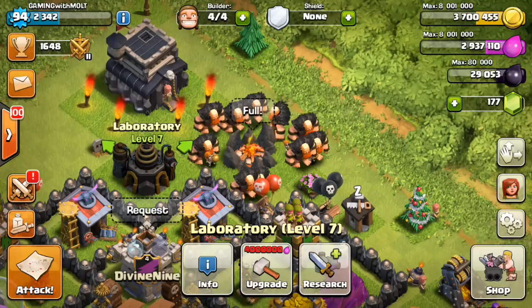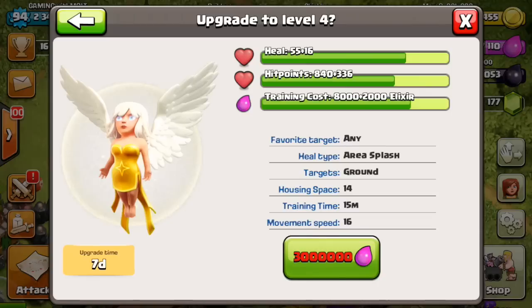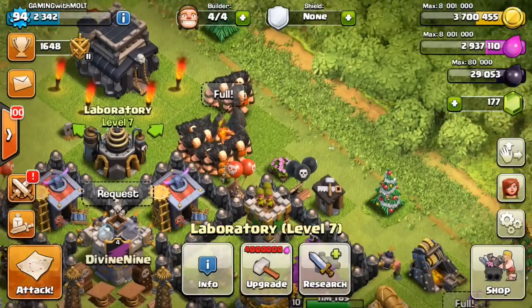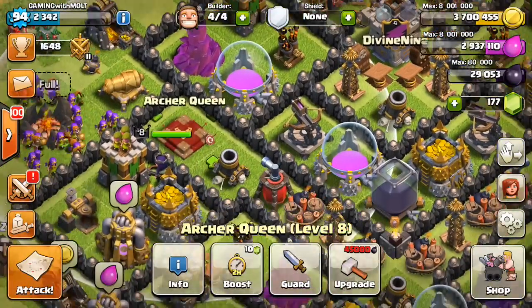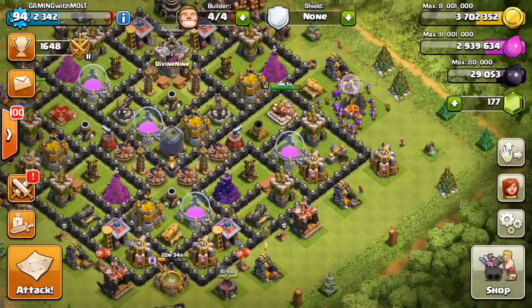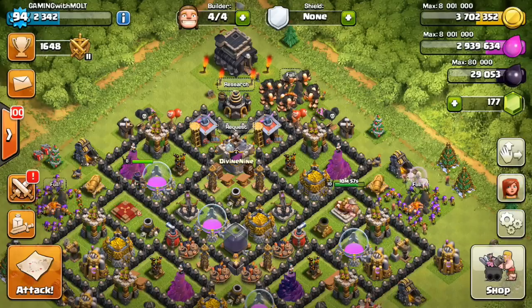As you can see, we are looking at a full army camp, and not just the fact that it's full, but the fact that we've got our level six giants — the research finished! Next we'll maybe research our healers, get them up to max with level four because that's gonna be beast. What we're gonna do today is a giant healer attack. I'm gonna show you guys a replay first, then we'll get a live attack.